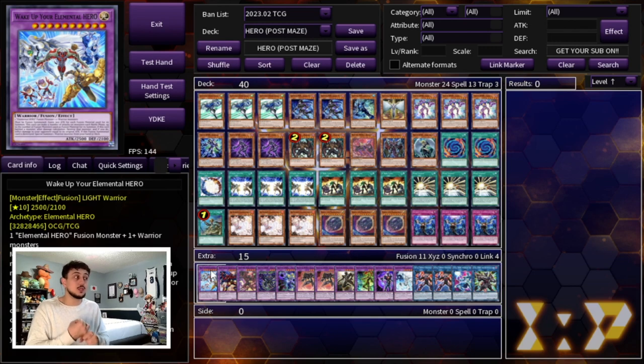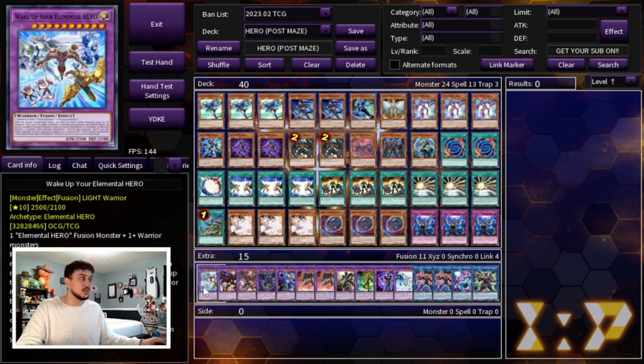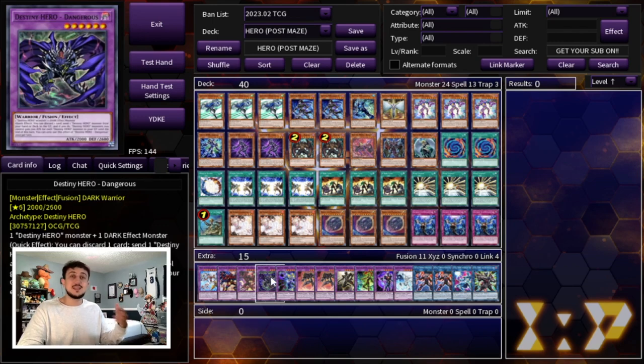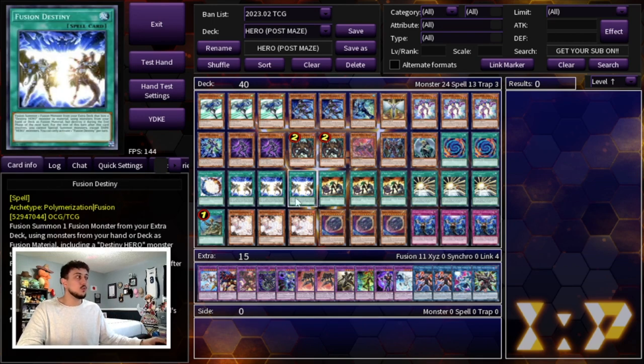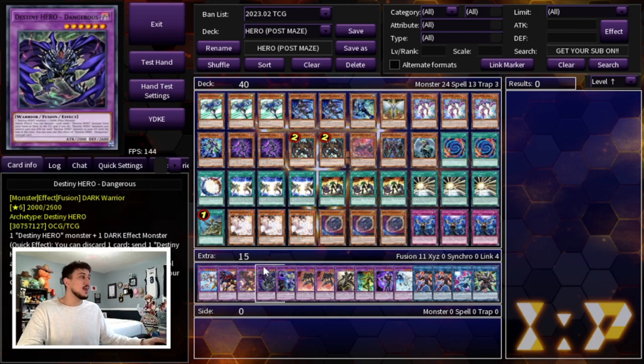Moving on to the extra deck — we're playing Wake Up Your Elemental Hero. Please check out the other video for the full combos, but this card single-handedly does so many things for Heroes. It's an OTK card because it can attack up to the number of materials used for its summon, and gains 300 attack for each material. If it's destroyed, it can float and special summon a warrior monster from your hand or deck — a lot of times Shadow Mist, getting you into Dark Law. It also has the Flame Wingman burn effect built in.